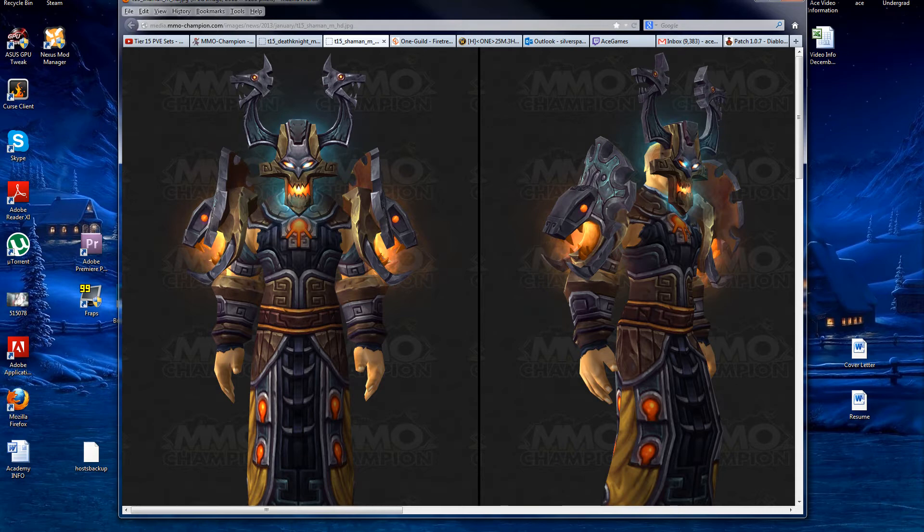If you didn't see the previous one, there's an annotation on the screen — I'm not going to tell you where, you'll have to find that out on your own. But probably about a month ago, right before Christmas, I took a look at the newest tier set for the Throne of Thunder raid. This is an amendment to that review, as at the time shaman and death knights were not in the game — they weren't in the files yet. They're finally in, thanks to mmochampion.com. Pretty good site if you want to check that out.